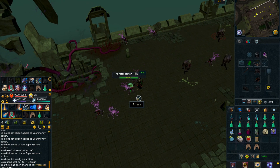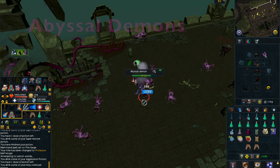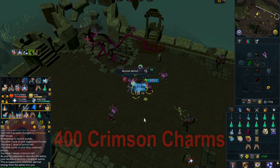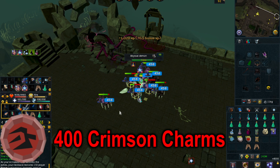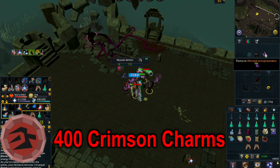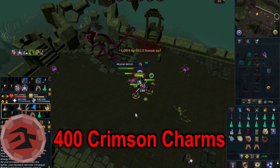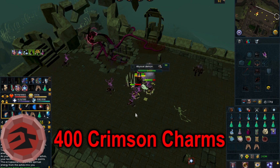Moving on to number 3, we have Abyssal Demons, which require 85 Slayer to kill. You will also need 71 Slayer to access the 4th floor of the Slayer Tower, which is the best spot to AFK Abyssal Demons. For this method you will want to bring Aggression Potions and Overloads, and curses are highly recommended so you can heal yourself and won't need much food. A full Abyssal Demons guide will be linked in the description. The main requirements are 95 Prayer for curses plus the associated quest. Killing Abyssal Demons should get you around 400 crimson charms per hour.